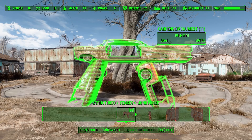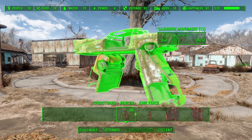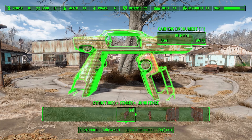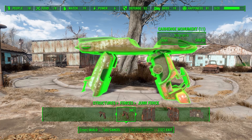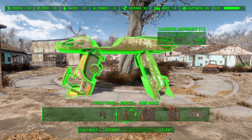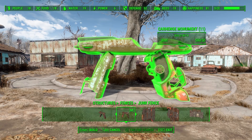Let's take a look at the Carhenge monument pieces. We have two different Carhenge pieces — this one here and then this one, which has the pickup truck on the side. All in all they are pretty fun, and I'll probably end up using these to build an actual Carhenge somewhere on one of my unused settlements because it's just kind of funny.